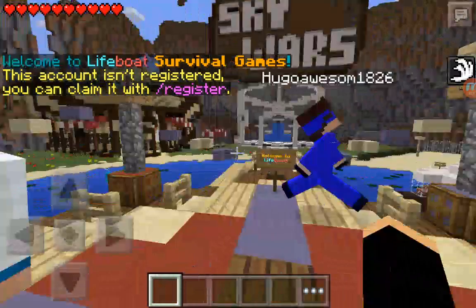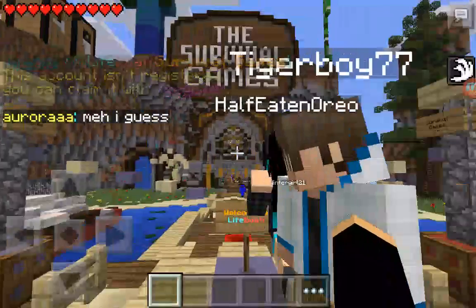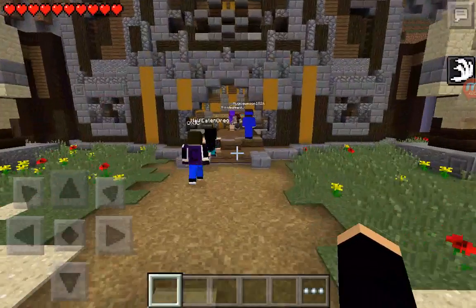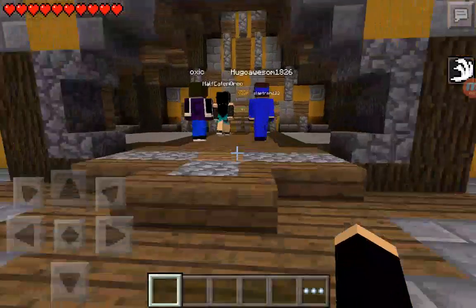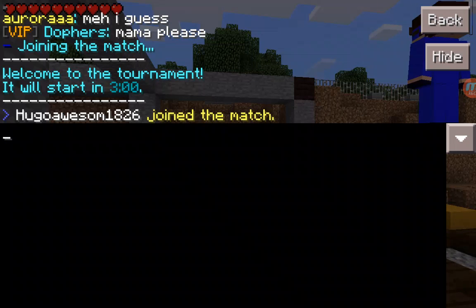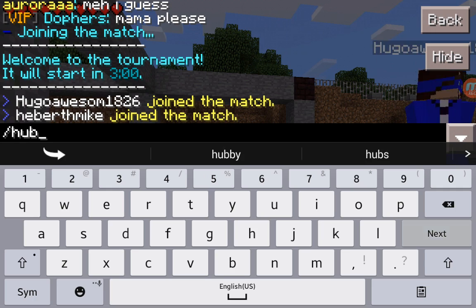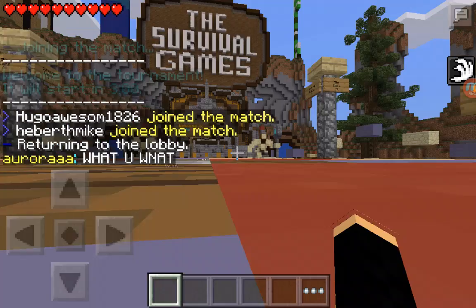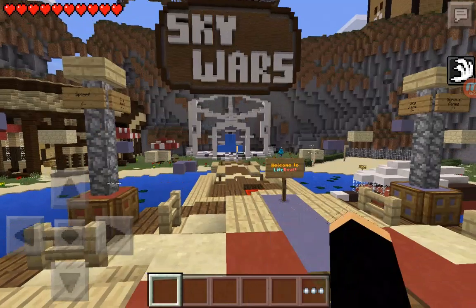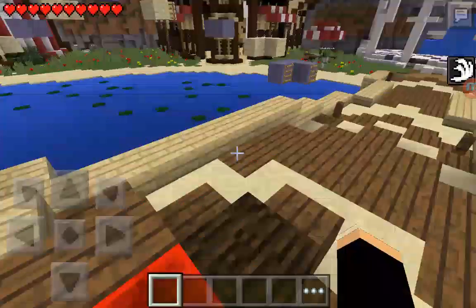First, you're going to go into Survival Games, go into a match, and then once you go in a match you're going to do forward slash hub. Then you're going to come to Sky Wars.